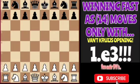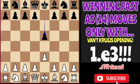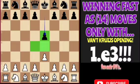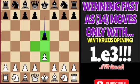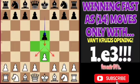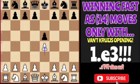The Van't Kruijs Opening starts with the move e3. Here my opponent plays the move e5, which is theoretically controlling the center with an idea to push the pawn to e4. Because here in this position my pawn is on e3, after that move he will control a lot of squares in my camp, so I didn't allow that pawn push and I stopped it with the move e4.